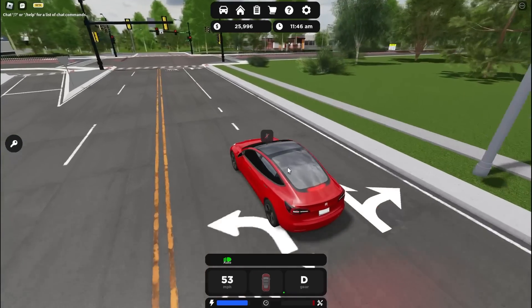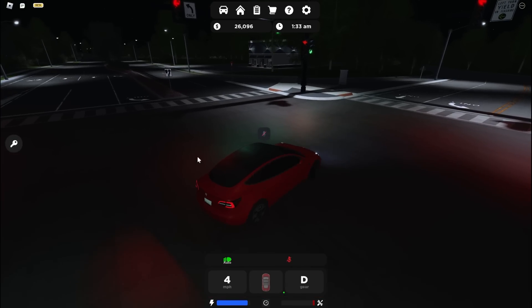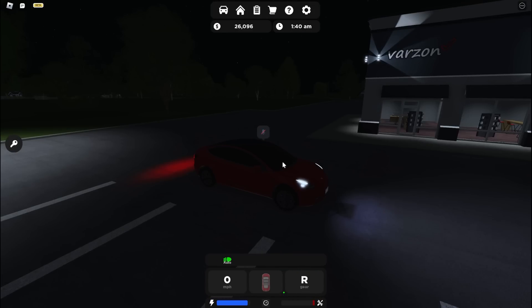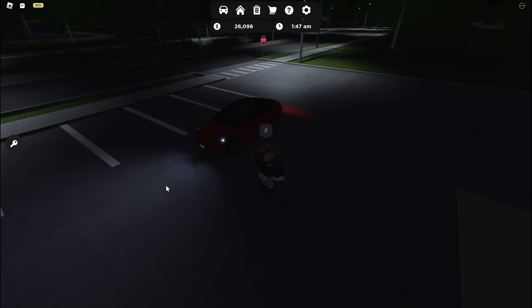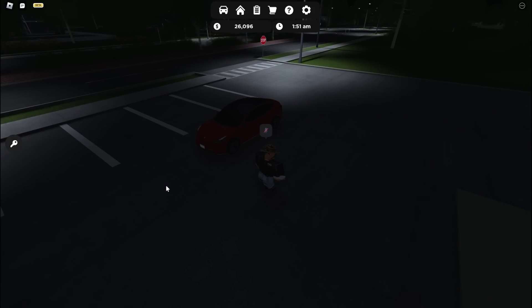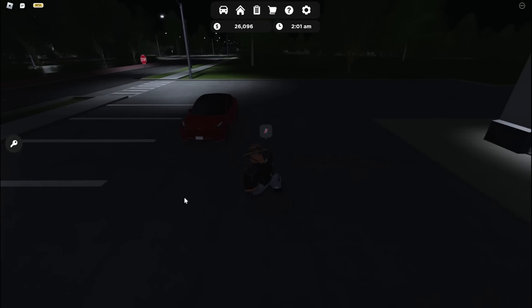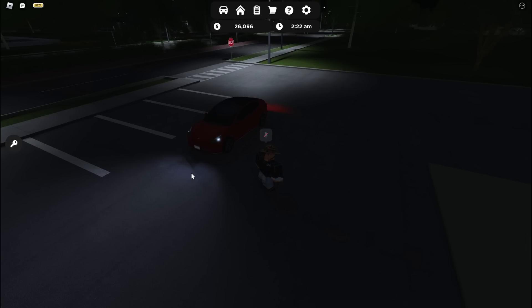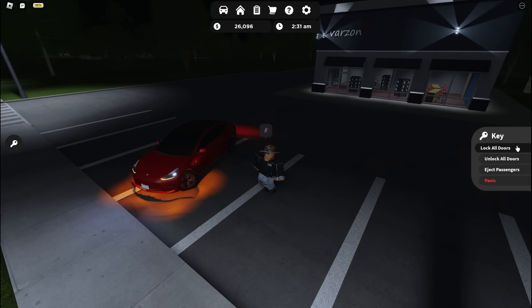Next really cool feature — you're going to need it to be nighttime for this one. So let's go through a scenario: you pull up to a store at night, you park, and check this out — your car lights stay on when you get out of the car. But if you lock the doors, the mirrors fold in, and I'm pretty sure the lights will turn off after a little bit, just like real life. Look at that — lights turn off after a little bit after you lock the doors, which is so freaking cool. Some cars' lights stay on after you lock them for a little bit, then they turn off automatically. I'm so glad they added this to the game.